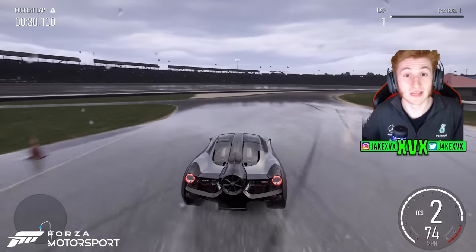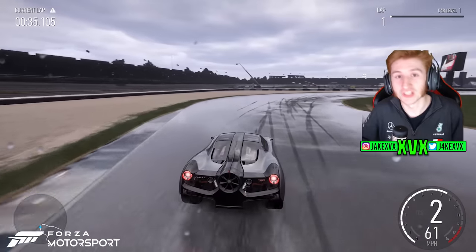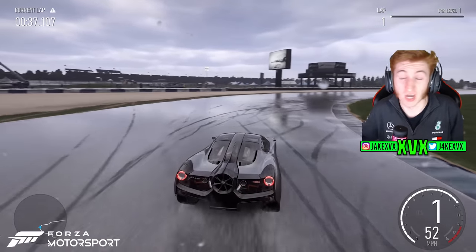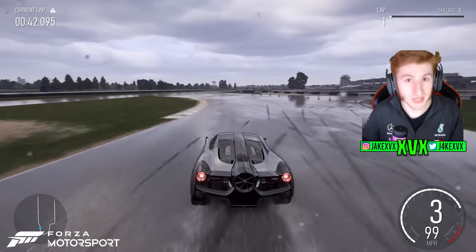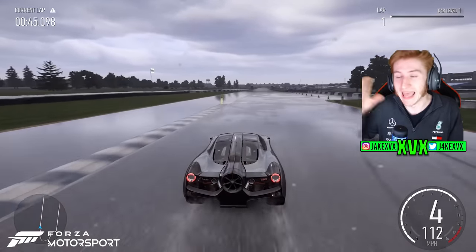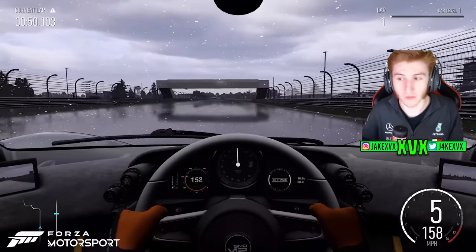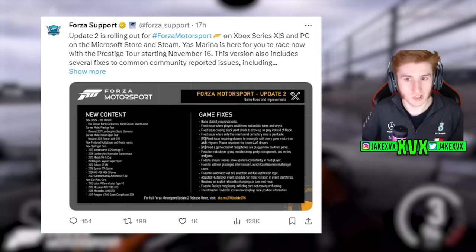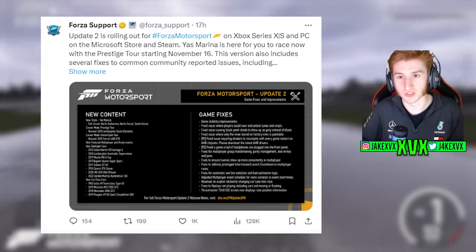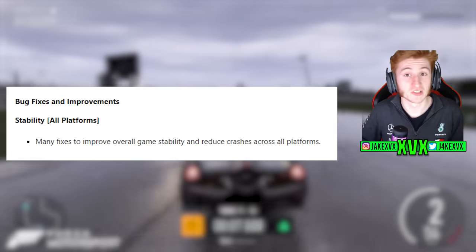Forza Motorsport's second update, released just yesterday, has it changed the game? Has it sorted all of the major issues that the community has been crying out about? We'll be touching on that along with going through the full change log, as we now have the full release notes which covers everything that was fixed and changed. There's also some things not on the change log that we've noticed — hidden features. Forza Support posted their usual tweet with a graphic covering the update, including new content and bug fixes.